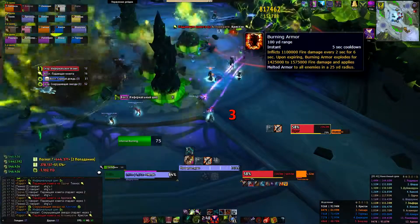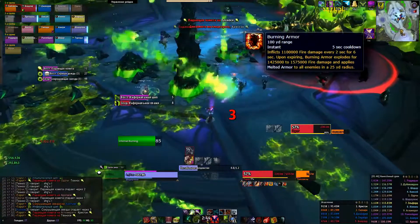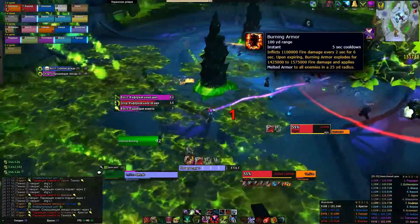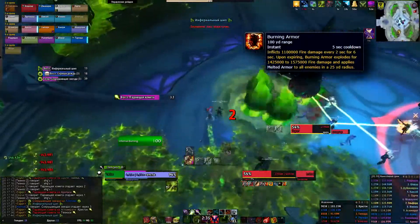Burning Armor. The active tank will get it throughout the whole fight. Tanks should switch roles and the tank with the debuff should go away. During the fight there are moments when the tank with the debuff should go behind a spike really fast — Warlock's gate or a priest can help with that.